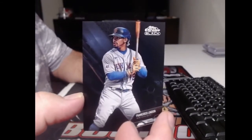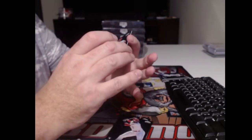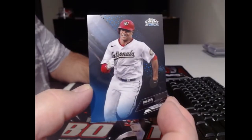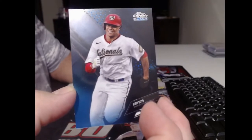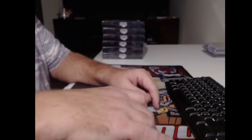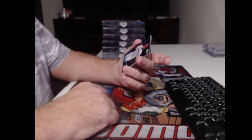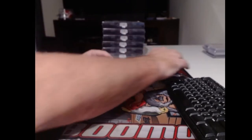Francisco Lindor. Joe Adell with a rookie card designation. Oh, that's a good numbered card - to 75, Juan Soto. No numbers on the front of the Nationals uniform? Or is that an old throwback of some kind? It doesn't say Senators, so it's not that.